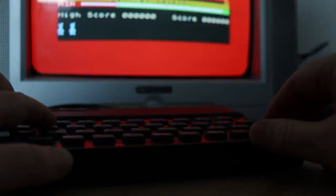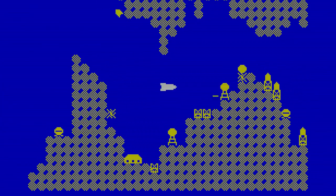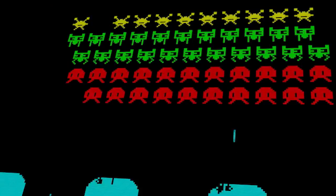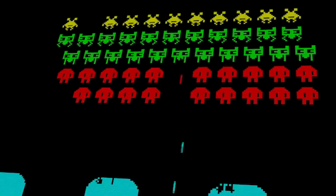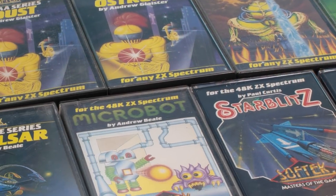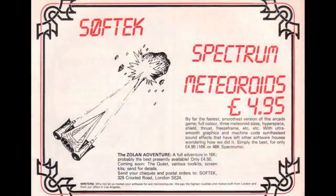In the early days of the Spectrum, software companies seemed to spring up overnight and often vanish in a similar fashion. Some went on for years, moving to other machines and consoles; some slowly faded away. Others grew into entities in their own right and some got bought out by larger software houses. Softek seemed to have done a few of those things. I'll be working through the games in order they were advertised and the product codes on the packaging.